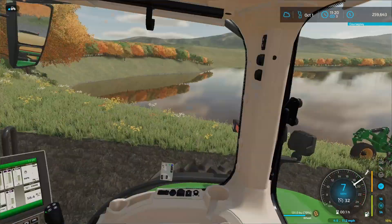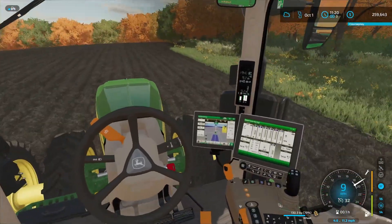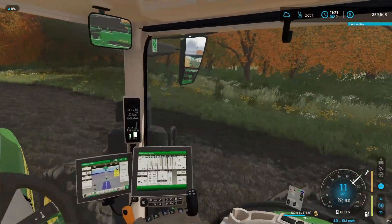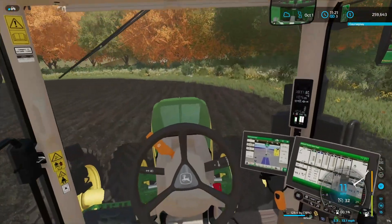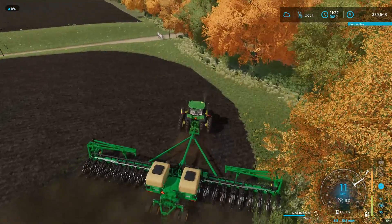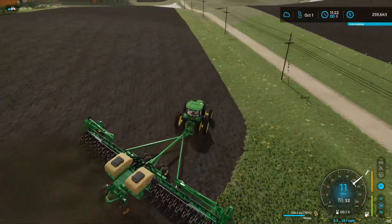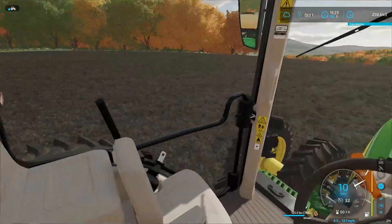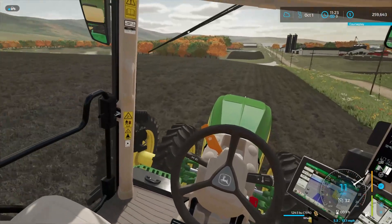I like doing in-cab views — I always think that's more realistic to me. Anytime I've harvested or driven a tractor myself, it just feels more realistic. It's nice outside the cab because you can see everything better and it looks cool, but in-cab has always been my thing. We are gonna get familiar with CoursePlay as well — I've got that in my mods. For these small fields we're just gonna freehand it, overlap a little bit, and not be perfect with it, but good enough to get wheat in the ground.